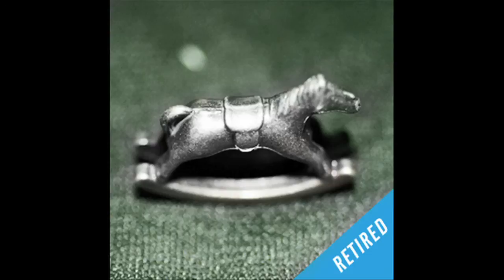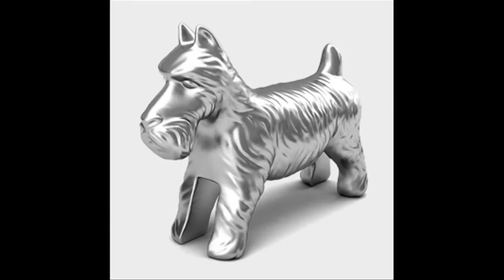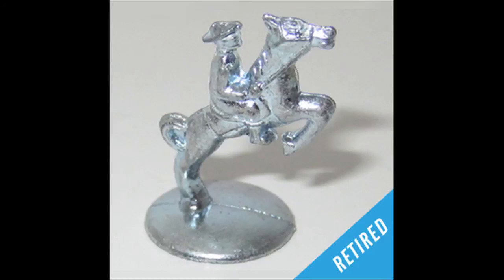The Rocking Horse — retired. The rocking horse is one of the more hard-to-find pieces nowadays. It was only around from the 1930s to the 50s, and it didn't appear in many editions of the game during that time. The Lantern — also retired — is tied at the hip with the rocking horse. Both were added at the same time and removed in the 1950s, when the Scotty Dog, the Wheelbarrow, and the Horse and Rider were added.